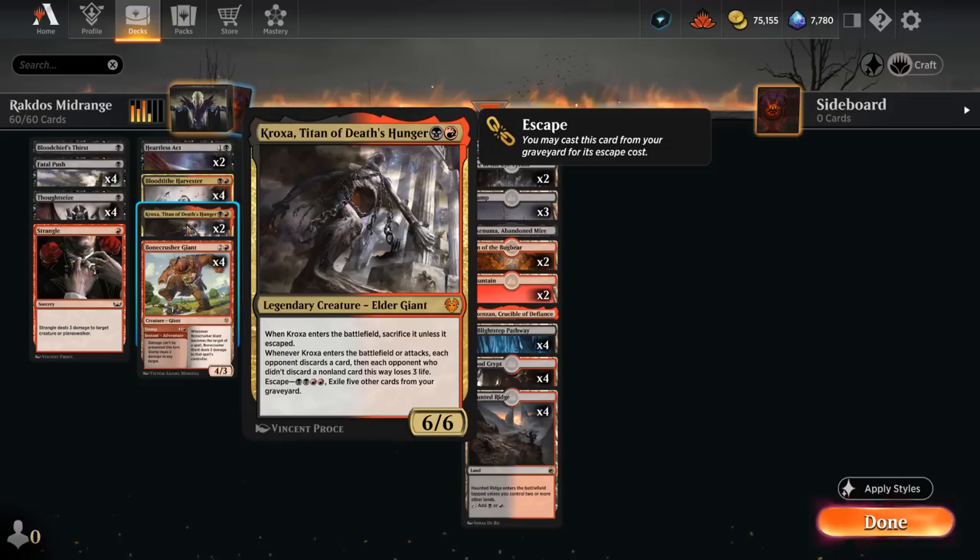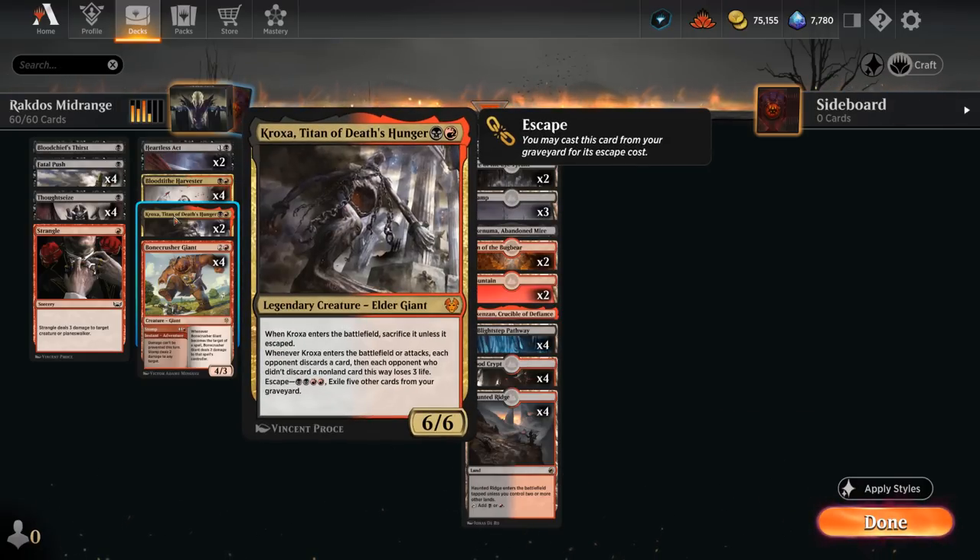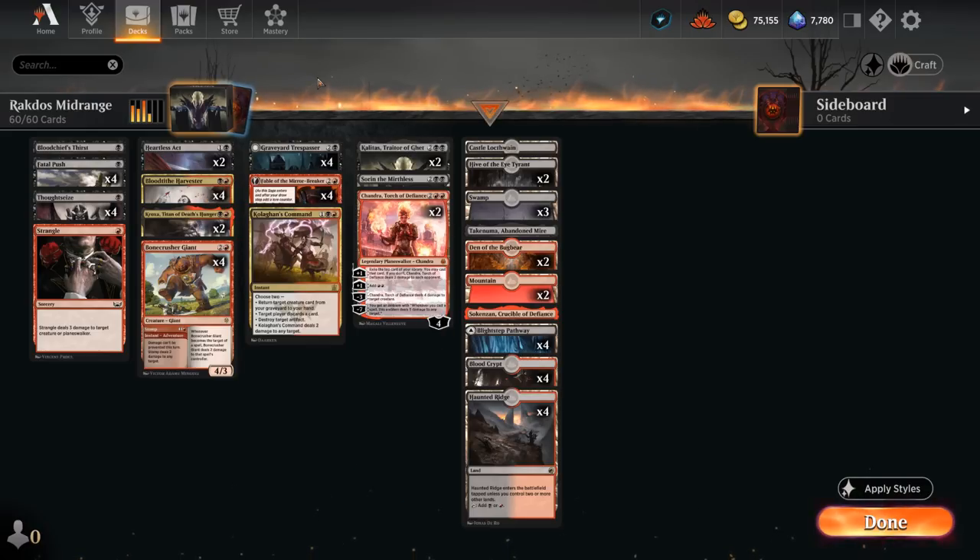We've got some more removal with two copies of Heartless Act and two copies of Kroxa, Titan of Death's Hunger, which can make the opponent discard and we can eventually escape it out of the graveyard. Our deck goes through a lot of cards especially thanks to Fable of the Mirror-Breaker's second chapter, so we can quickly enable Kroxa and have access to a 6/6 that makes the opponent discard when it attacks.